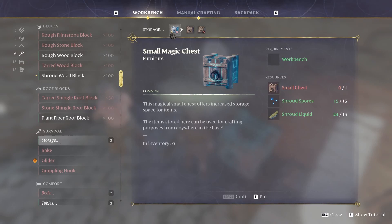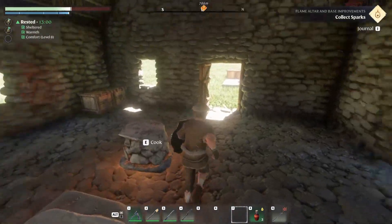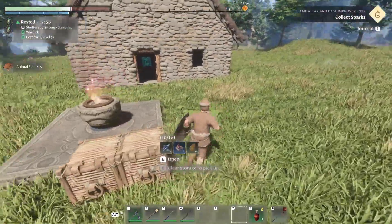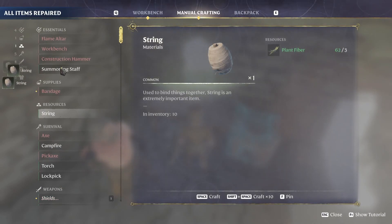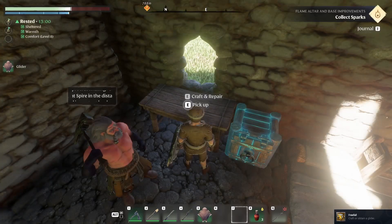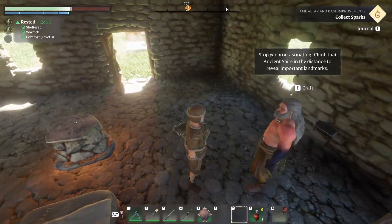It turns out I didn't even need to make the small chest first — this should make crafting easier overall. Now the other thing I needed to make was the glider: two animal fur and two string. We have animal fur and string — I just put the plant fibers in the chest. I'll do manual crafting for string, make ten, then workbench — glider — craft. We now have a glider! Achievement unlocked!